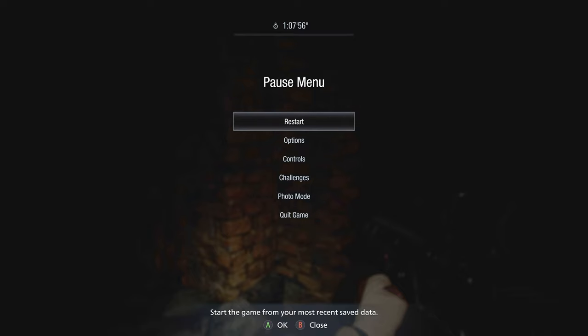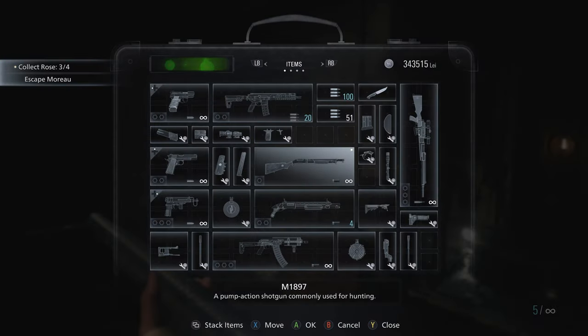So overall, this has higher firepower, higher capacity, higher reload speed. Once you get the upgrades on this thing, it definitely overtakes the Dragoon in many aspects. That is it for the WCX, as well as all assault rifles. Time to give the firepower a major boost — we're moving into the shotguns. The first one is the M1897.